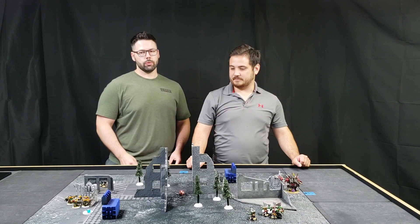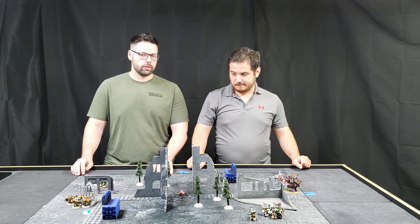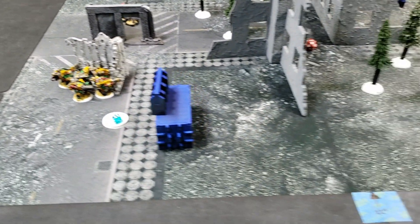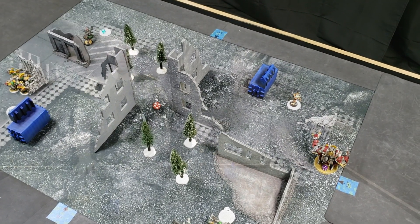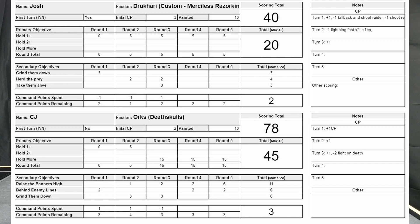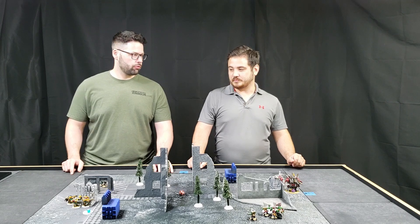The Orks won the game 78 to 40. CJ maxed out primary and scored well on secondaries. They played out the end of turn three: the Deff Dread crossed the line for two more points, the Kommandos raised a banner. The incubi did reach the Warboss and killed him, but CJ spent two CP to fight again and wiped out the incubi in return. CJ scored Grind Them Down; Josh scored Take Them Alive for killing a character in melee.